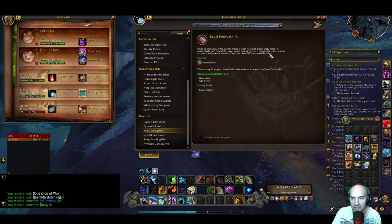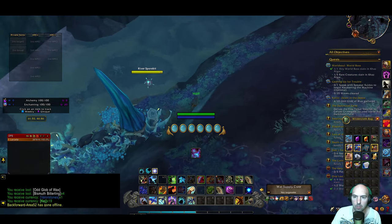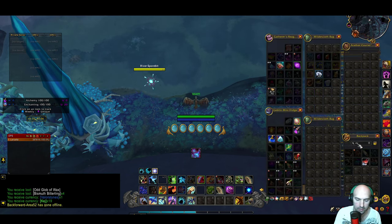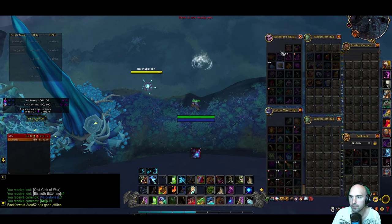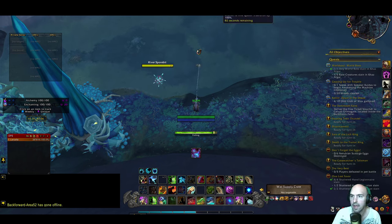As you can see, it protects the water around the Queen's Lurefish from corrupted goldfish, so you can get them from the royal ripple. I'm going to just give this a go — I'll throw it into some open water and see what we get. Maybe we get something, maybe we don't. I figured I'd just show you guys the buff so you can see what it's all about. I have about a minute or a minute and a half buff.